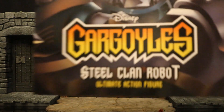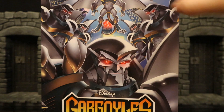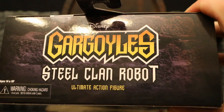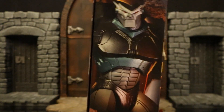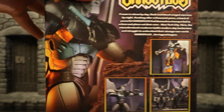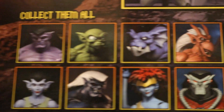Let's take a look at the packaging. As you can see, Disney Gargoyles SteelClan Robot Ultimate action figure on the front. We have six SteelClan Robots depicted here. On one side you can see the robot, the other side a similar picture. On the back, here's the figure along with a bunch of different display options and accessories.